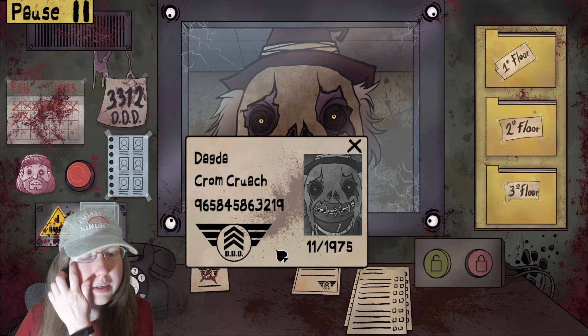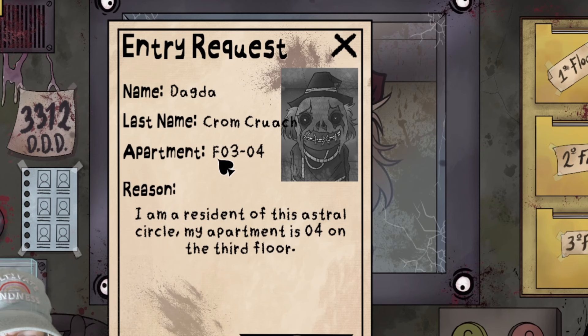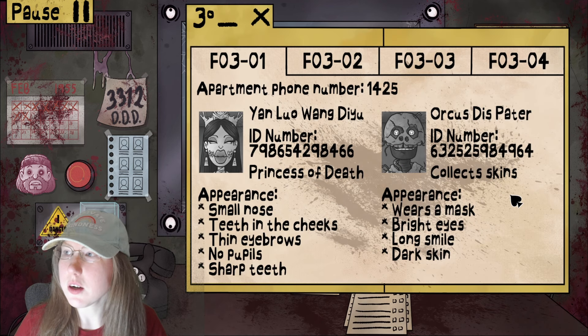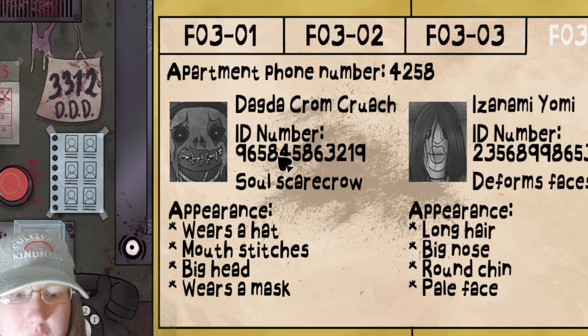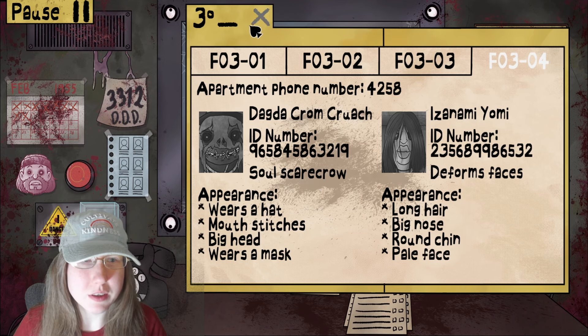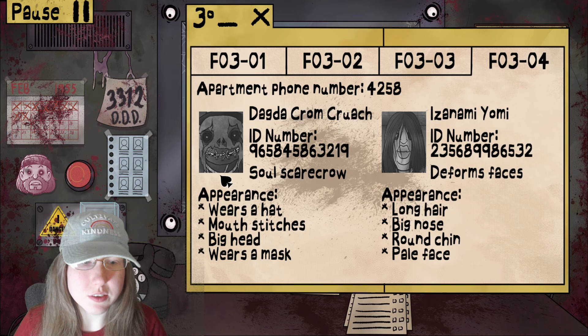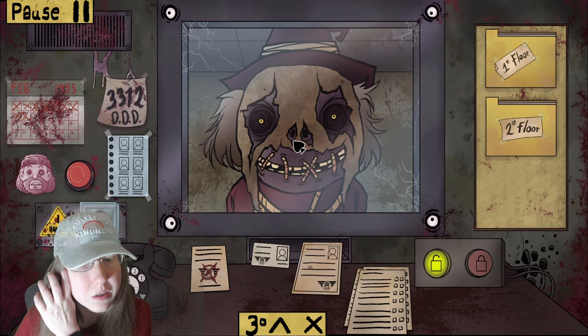Let's see her ID — Dagda Kram Kroach, 304. Everything looks good here. She says: 'I'm a resident of this astral circle, my apartment is the fourth on the third floor.' So let's look on the third floor and check her out. She's a soul scarecrow — she wears a hat, and she is wearing a hat. Mouse stitches — let's check to make sure those are in order.